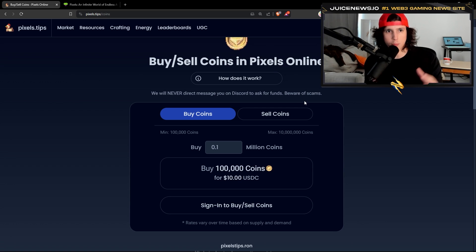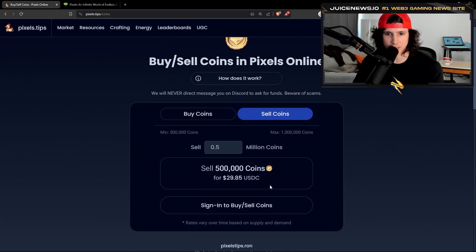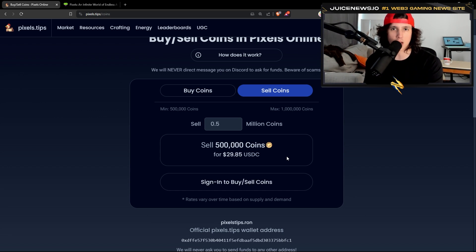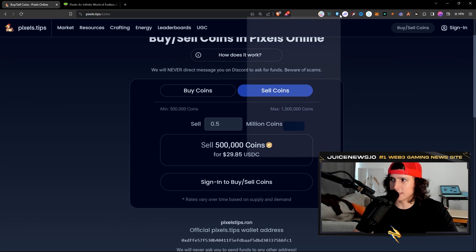It might be cheaper to buy here — again this is a risk because it is peer-to-peer. The person that runs this website has a good reputation in Pixels, but again this is not the responsibility of the team. If you want to sell coins, you have a minimum of 500,000 coins and a max of 1 million coins per transaction. If you want to sell 500,000 coins you would put 0.5, and they're going to give you 30 in return. This is all going to be on the Ronin blockchain.